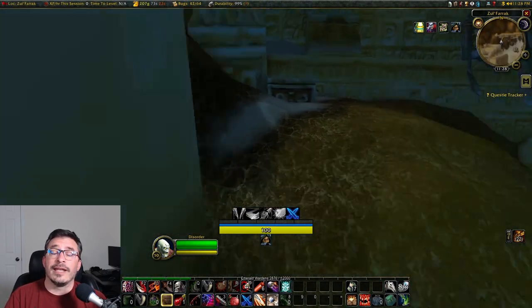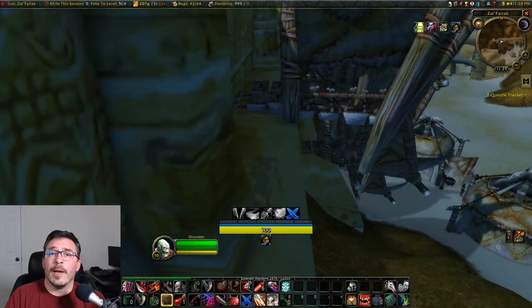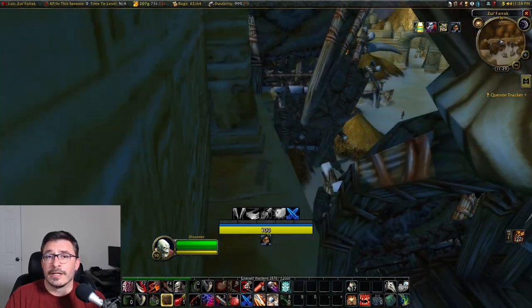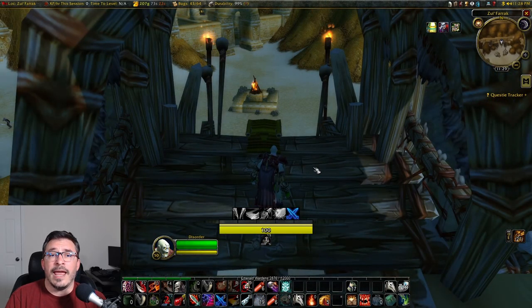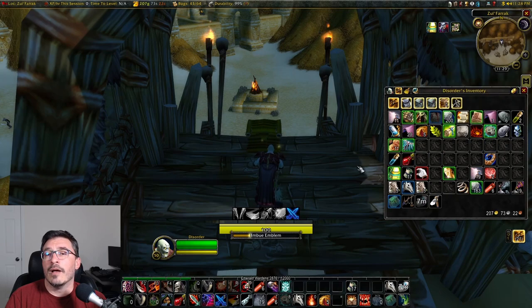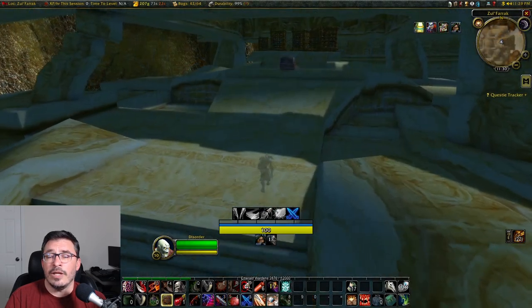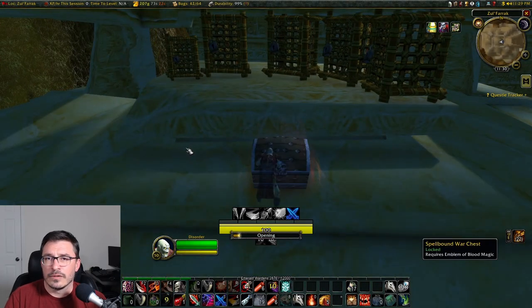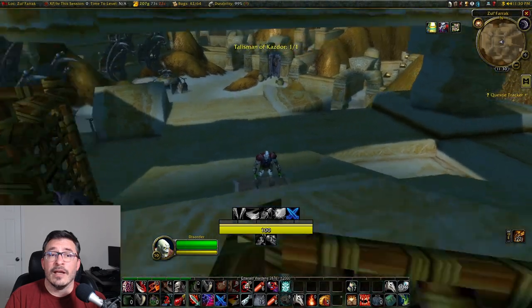Before we can open the chest, we need one final piece. From the pyramid, head right and jump up the wall. Once at the top, stealth past the first ledge which has a mob, and head to the second ledge which has a chest. Loot it to get a hollow emblem, then combine that with the blood magic essence to create an emblem of blood magic. Once you have that, head all the way back up to the top of the pyramid — you can't jump directly from the ledge, so go down and climb up the steps. At the top, there's a chest you can loot to get the Talisman of Khazdor.